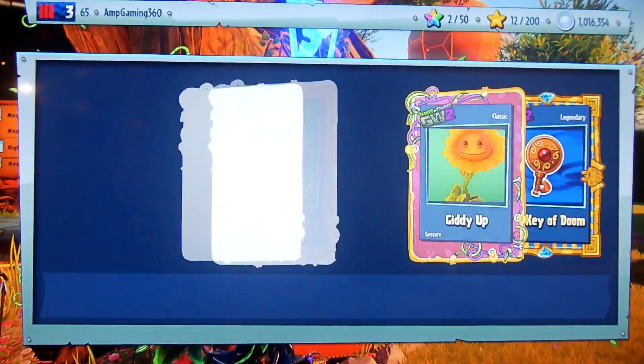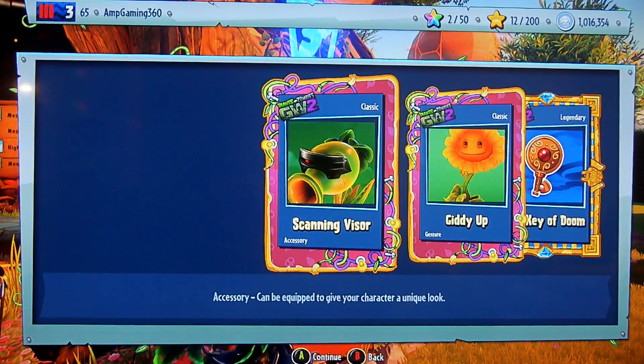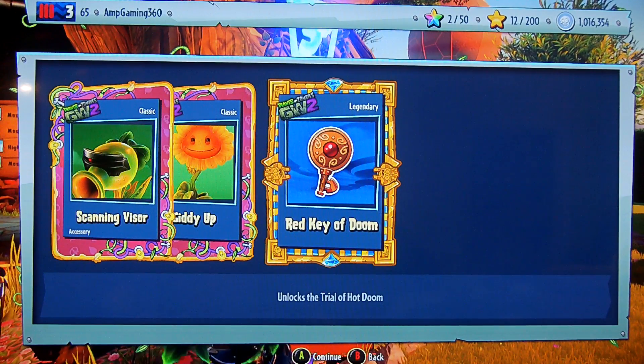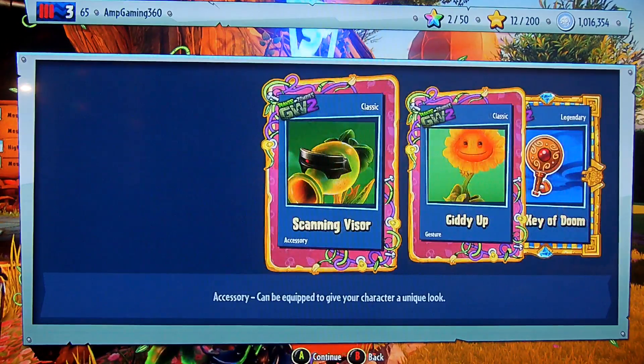Let's open the red chest. What are we going to get? A classic or legendary? Scan and Visor - I have that in Garden Warfare, I think. And I don't have Giddy Up. Red Key of Doom. I already unlocked the yellow key, which is nice. That is really cool.